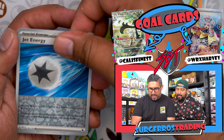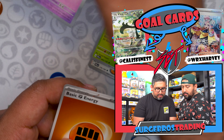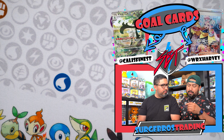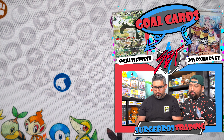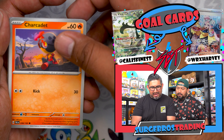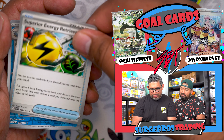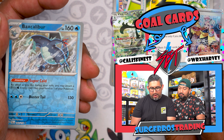We got Skiploom, Jet Energy, Tinkaton, and Wigglytuff. Jet Energy provides a colorless energy, and when you attach it from your hand to a benched Pokémon, you switch that Pokémon with your active — like an escape rope or switch. Pretty cool. We got Frigibax, Mismagius, Brambleghast, Superior Energy Retrieval, and Baxcalibur. There is a gold Baxcalibur in this set too — it's a good one.